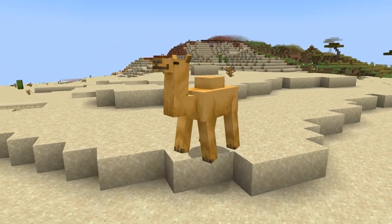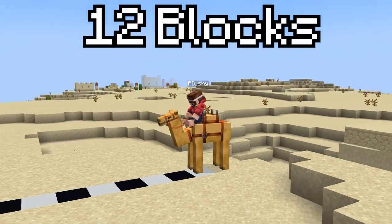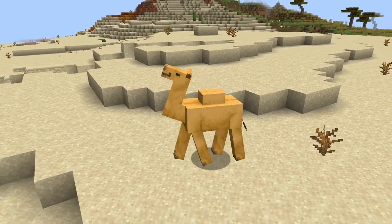Camels are also another brand new mob coming to 1.20. What most people don't know is that camels can actually jump super far, being able to jump up to 12 blocks, which other mobs you may use for transportation like horses cannot. Not to mention the fact that two people can ride camels. It honestly seems like the camel is a pretty good travel method in Minecraft.